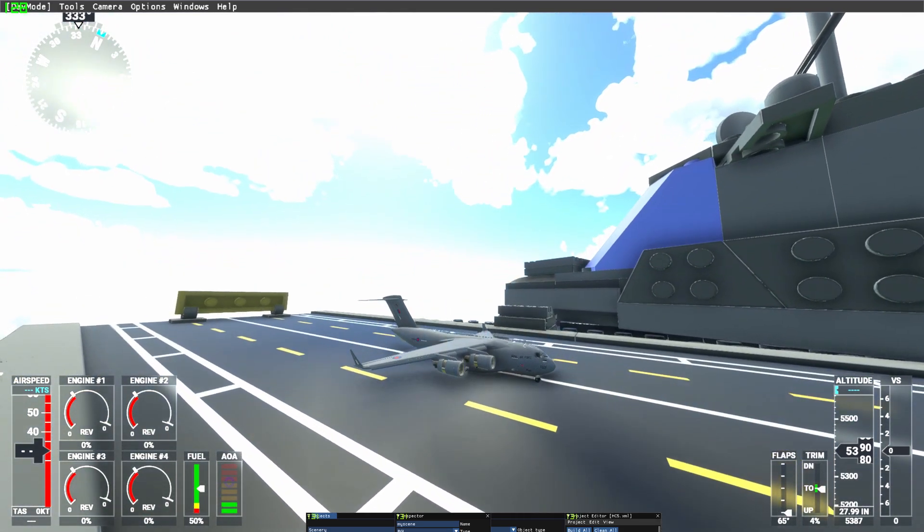I guess it's time to take off and see what this thing can do in the air. So I'm going to throttle up. The parking brake's on — parking brake off. Alright, we're moving. This plane is just huge. Look at those wheels — it has three lanes of wheels. Even Antonov does not have that, I guess. This plane is really made for lifting really heavy stuff.